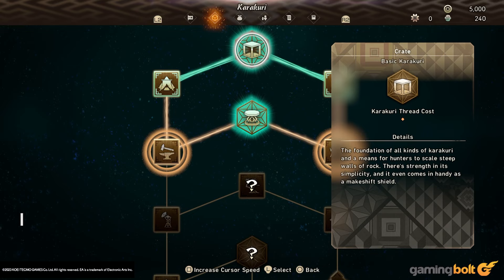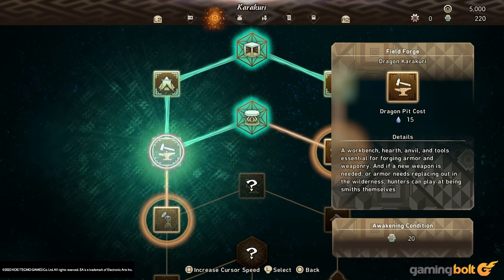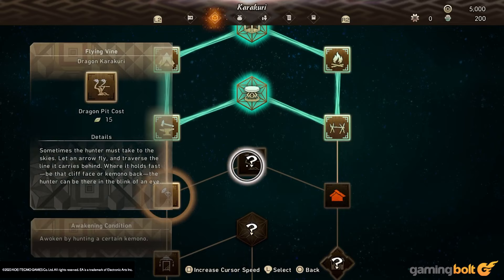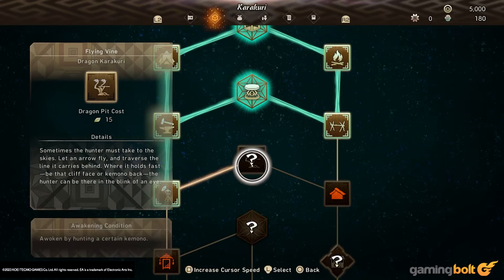Don't forget to upgrade your Karakuri. Wild Hearts has an entire tree where you can find upgrades for your different Karakuri, and take this from personal experience — it's incredibly easy to forget. Upgrading your Karakuri simply involves spending currency you get from doing hunts and going down a long tree. These upgrades range from ridiculously simple, like unlocking a decorative lantern as a Dragon Karakuri, to incredibly important, like letting your flying vine hit Kimono and do damage, or upgrading your capacity for carrying healing items. Remember to upgrade!